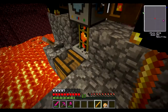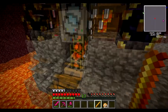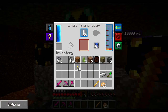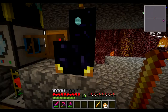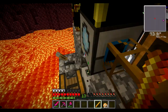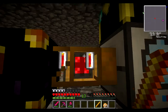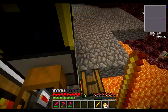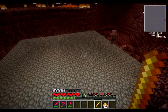Geothermal generator. So the pump sucks up the lava, sends it — one into the geothermal generator, and two into the liquid transposer, which has two purple slots, meaning these are empty cells. Empty cells get sucked out through the wood pipe with the redstone engine, and the empty cells go into the liquid transposer, which are then filled and sucked out through the wood pipe into the one purple — ender chest.